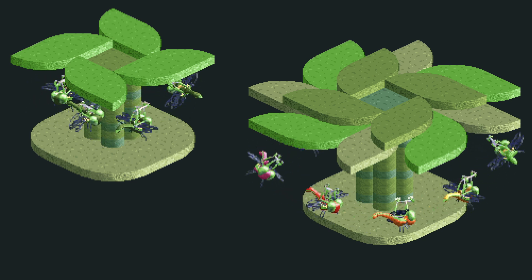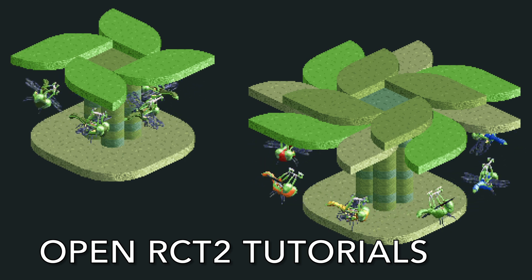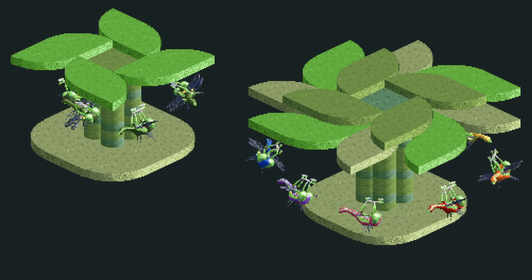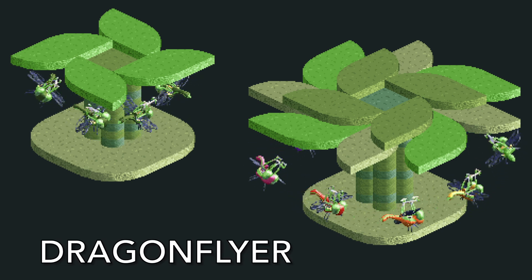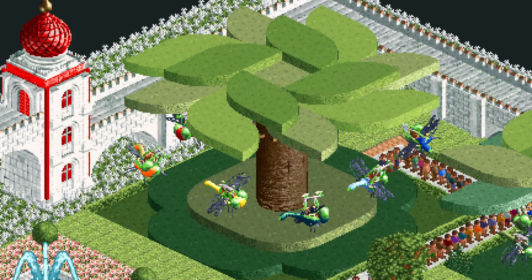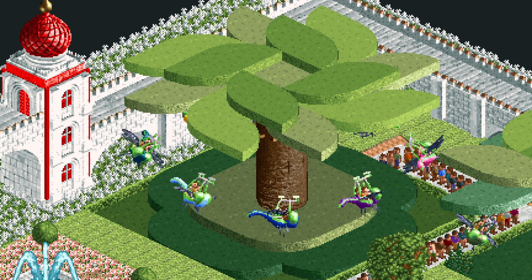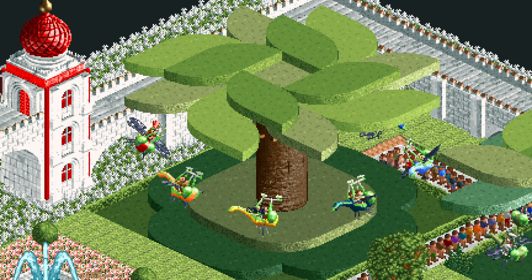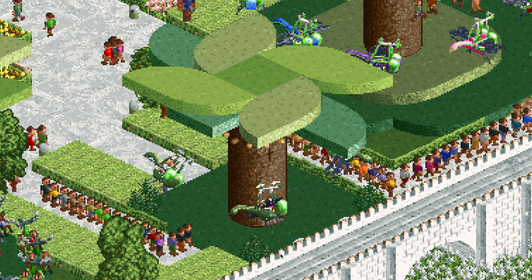Welcome back to another episode of Open RCT2 Tutorials. In this video, I'm going to show you how to build this suspended kiddie ride I call the Dragonflyer. It comes in two different sizes and was first featured in my Rainbow Towers park. Here you can see the larger version with some gentle swinging vehicles going around. These Dragonflyer cars are actually from one of the expansion packs, but you can use other vehicles if you don't have them.